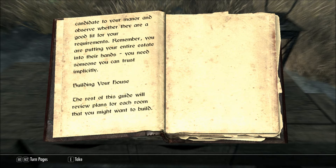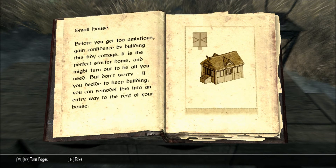Building your house. The rest of this guide will review plans for each room that you might want to build. Small House: before you get too ambitious, gain confidence by building this tiny cottage. It is the perfect starter home, and might turn out to be all you need. But don't worry, if you decide to keep building, you can remodel this into an entryway to the rest of your house.